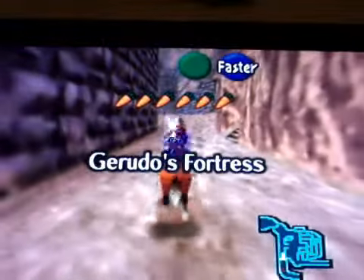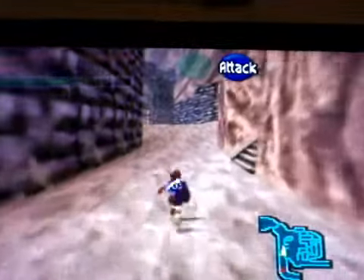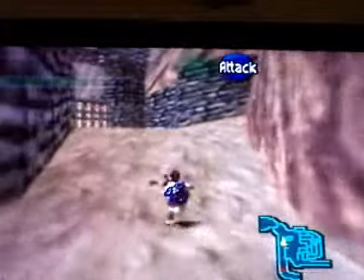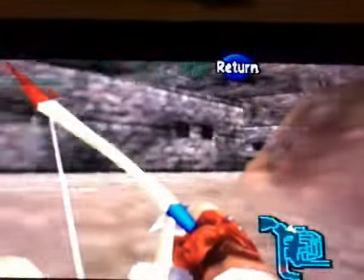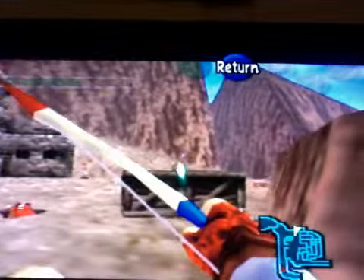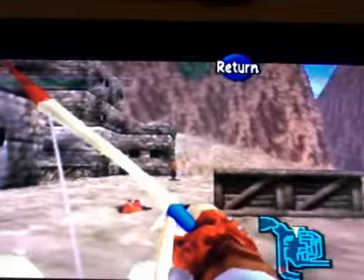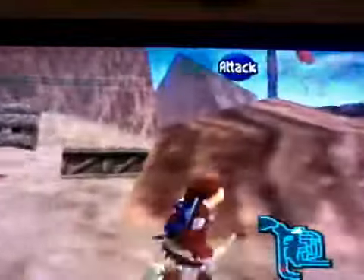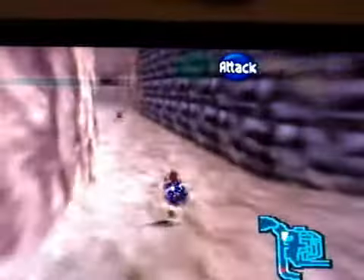Okay, here we go. Now once you get here, I like to get off Epona — it makes things a little easier. The problem with this is that sometimes it's kind of hard to see what items you have, but that's not that big of a problem. Now, you don't want to be caught — not because it'll cancel the glitch or anything, but because sometimes it can make you accidentally pause or something like that, and sometimes doing simple things like that will just ruin the glitch.